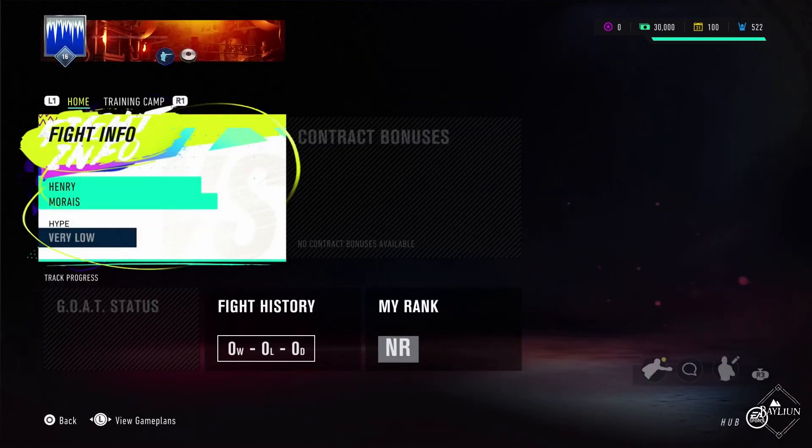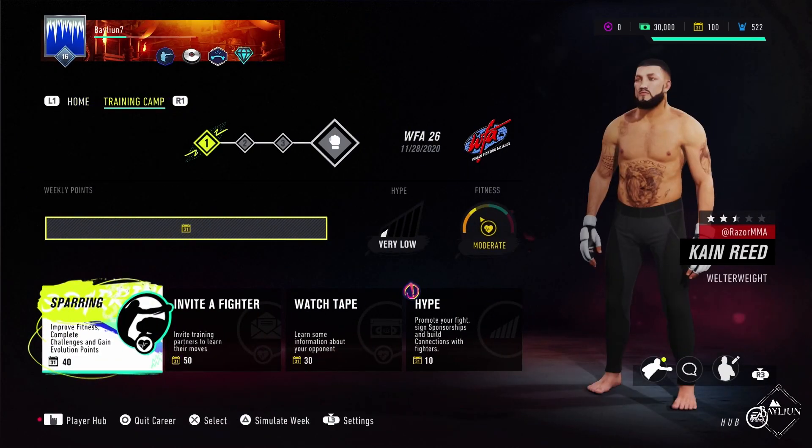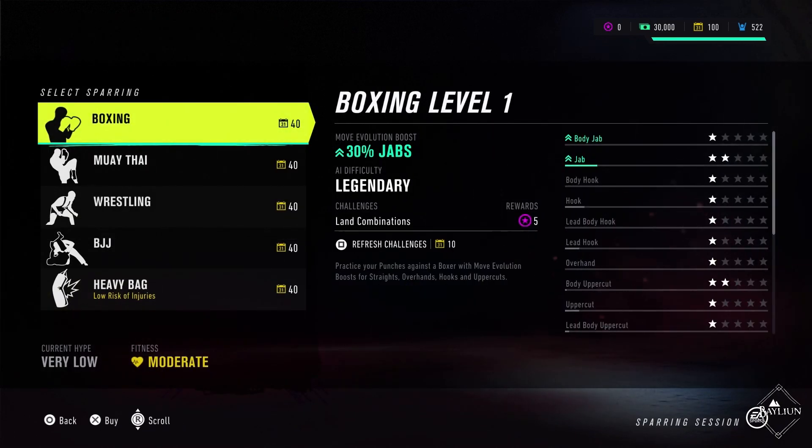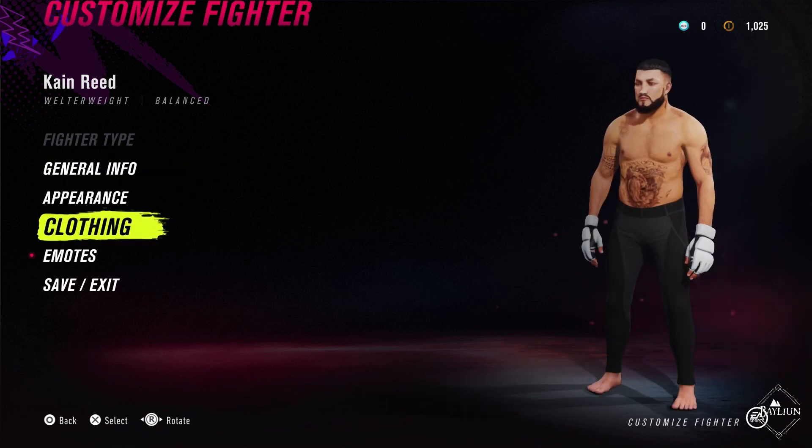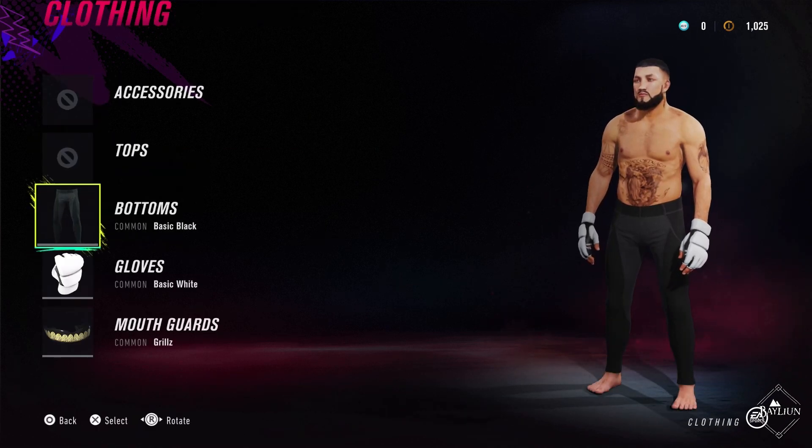So it's not something specific. I don't have to unlock and equip moves to the fighter. I just keep using what I want to use, fight in that type of a way and it should level up. Very low fight hype here as we step into the training camp. Let's drop in with some sparring. I have unlocked some new trunks and shorts. Let's have a quick look if we can't equip something new for training purposes here.